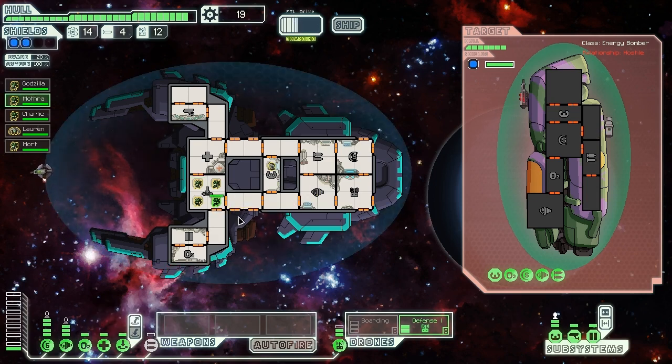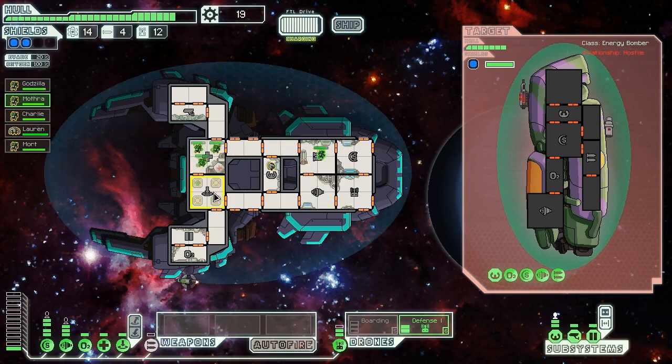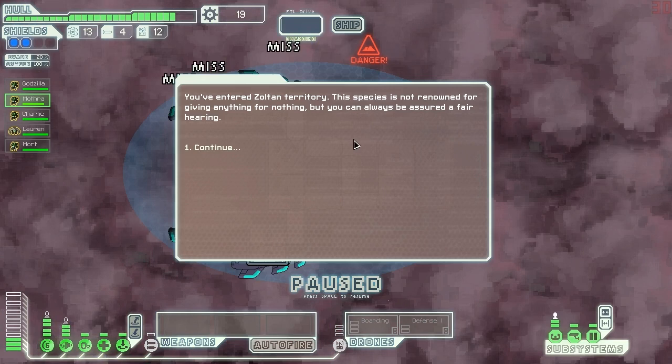Our defense drone should do a pretty good job, but if all three shots hit us it could hurt - yes, it did. All four Mantis, go repair. They hit us again in the same room because they're jerks. We should be able to get out of here now, so let's jump before they attack us again. The option of a Zoltan-controlled sector or a Zoltan-controlled sector - by which I mean not at all interesting. Zoltan-controlled sectors are the worst possible options for us. We've entered Zoltan territory.